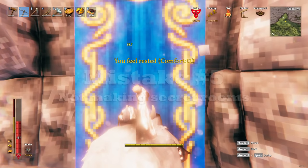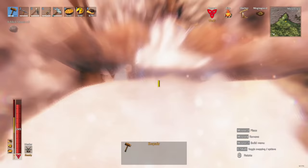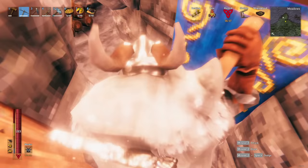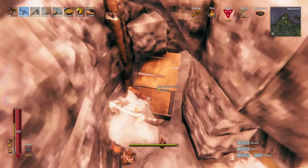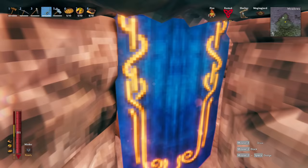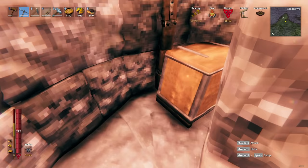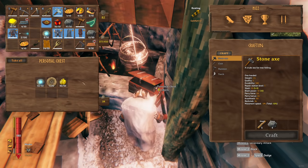Mistake number five: not making secret rooms. You can use banners as curtains — you can walk through them — so building a wall with a banner closing a gap to another room creates a secret room. Mix banners that function as entrances with regular wall-mounted banners so the entrance isn't obvious. Secret rooms are especially useful for PvP or combat strategy, adding an extra layer to your base, or hiding valuable loot. You can also use rocks to create underground secret rooms or tunnels, giving lots of flexibility.